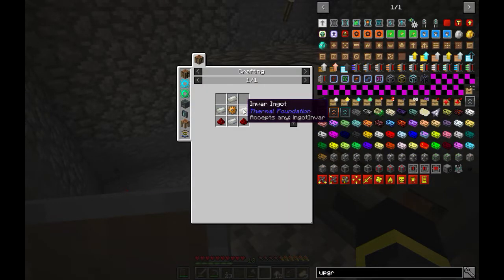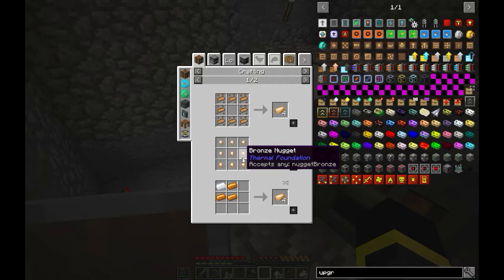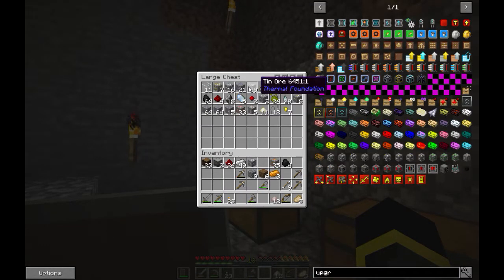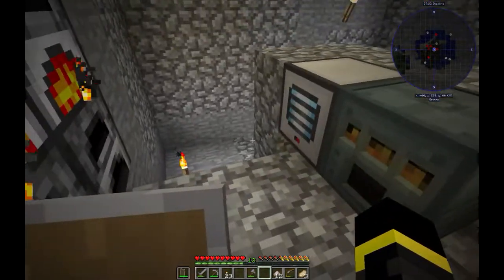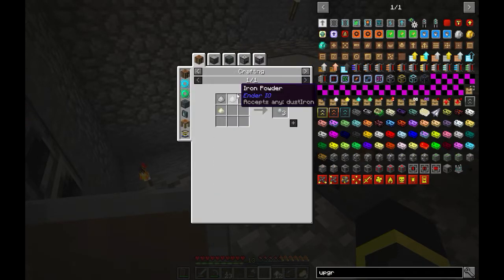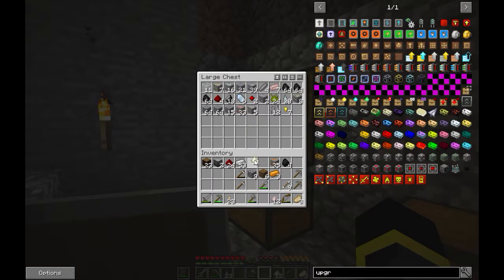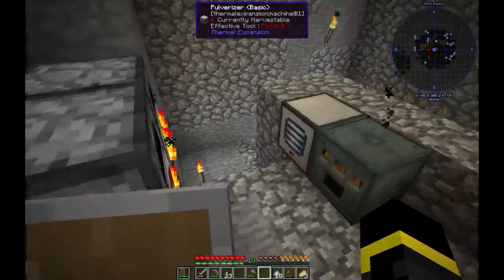The first upgrade is the Invar Hardened upgrade kit. We need invar, a bronze gear, and redstone. Bronze gear is made from four bronze - that's tin and copper. I'll need some tin. Invar is made by combining pulverized iron and pulverized nickel. I'll combine those together - 18 invar should be enough.